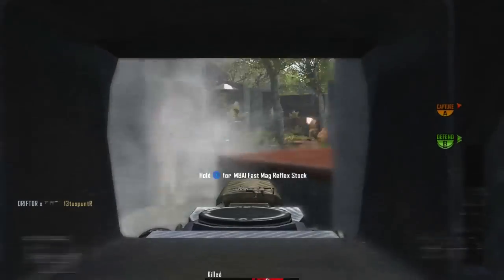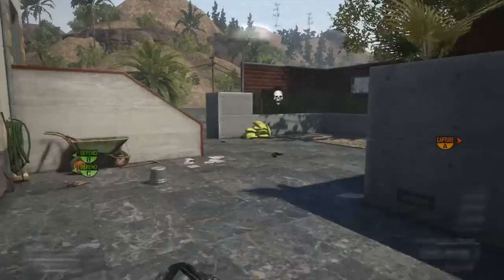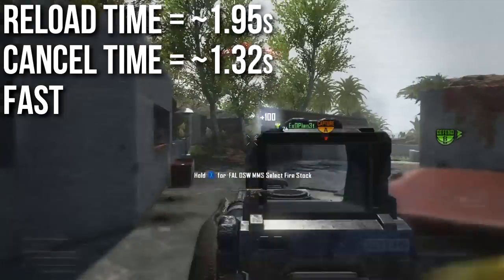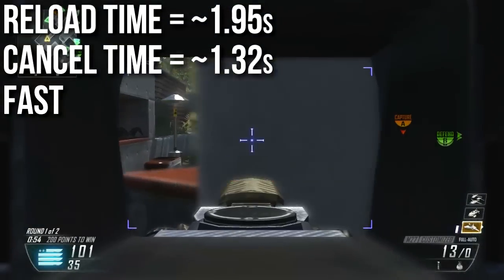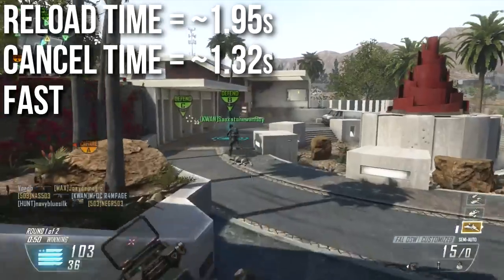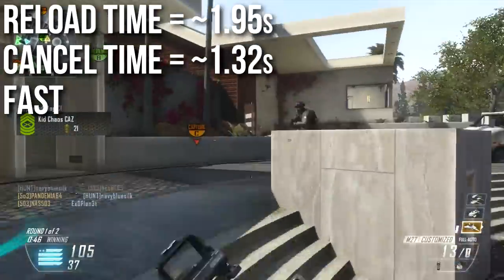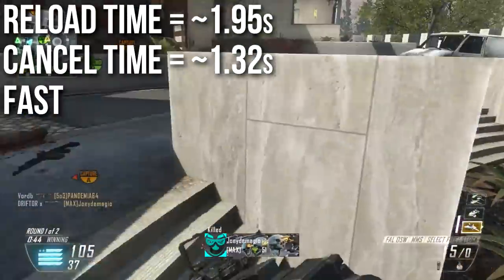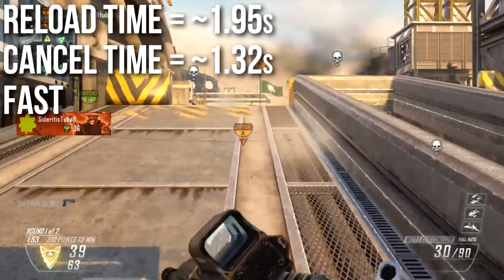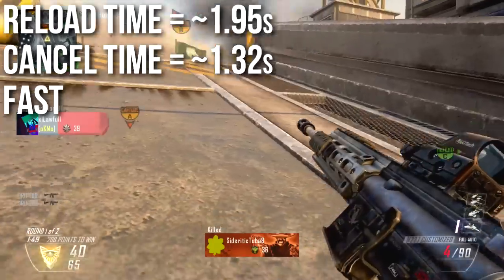The M27 is also quite strong when it comes to reload time. If you still have at least one bullet in your chamber, it takes 1.95 seconds to go through the full reload animation — a little bit slower if you have to chamber a round. The reload cancel time, which is the time that you can sprint forward after you've jammed your mag in and cancel the reload, is 1.32 seconds. This is the same speed as the AN-94 reload, and it's very easy to cancel and save yourself about half a second. This is not the fastest reloading assault rifle, but it is up there at the very top.